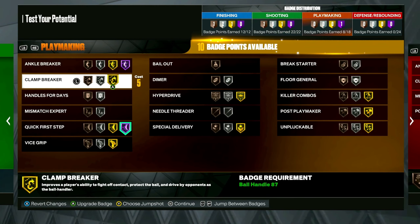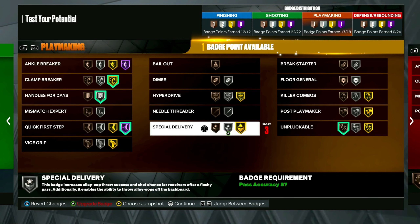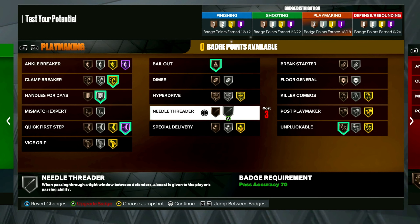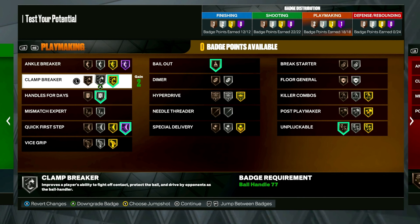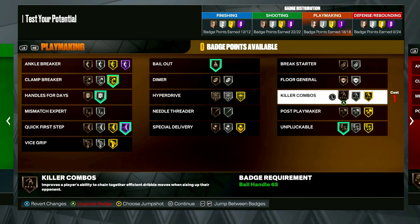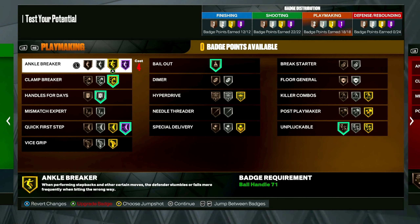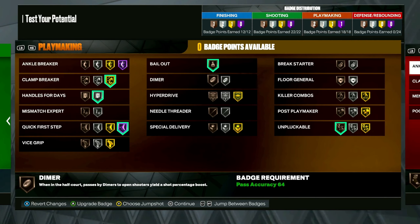For playmaking you're going to want quick first step, handles for days — that's a must — then unpluckable, and bailout. That's all you really need. I have six extra badges so I added three to shooting and three to defense, and when I do Sam's quest line I'll probably add some to playmaking to get hyper drive and maybe needle threader or dimer.